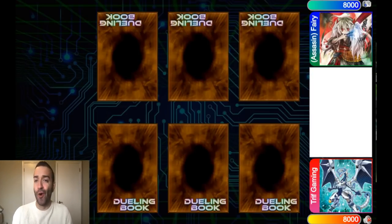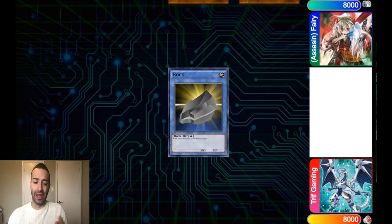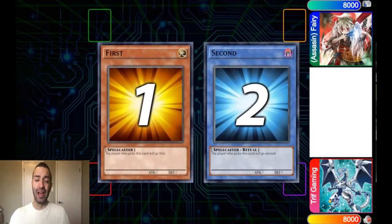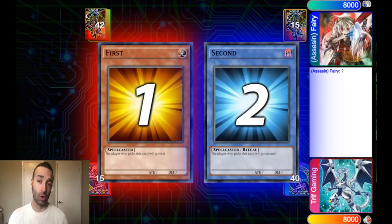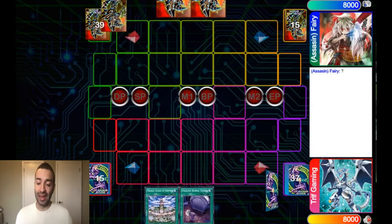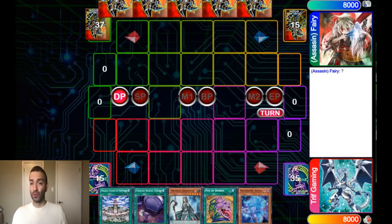There are some new tech cards for Pendulums that no one is talking about. They're not even new — they are old cards, but no one plays them, and I don't understand why. They are legitimately good. These tech cards you're about to see are ten times better than Instant Fusion, Mystical Bestiary, Reasoning, and other cards people are playing. You need spell cards that do something, like draw cards. What I think is the most underrated tech card right now is Foolish Burial Goods with Metaphose Fusion.